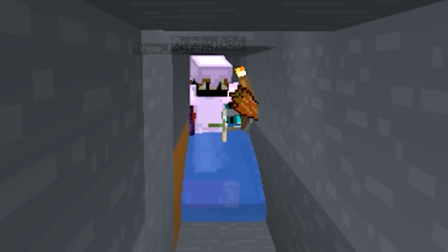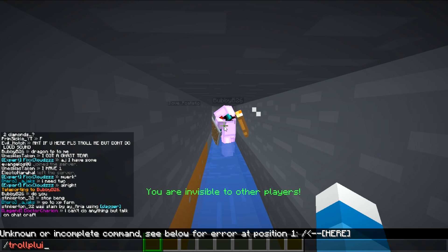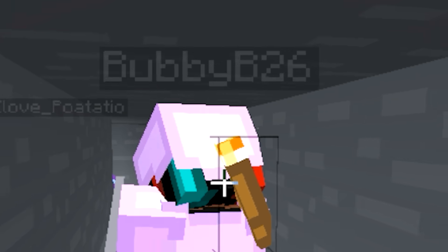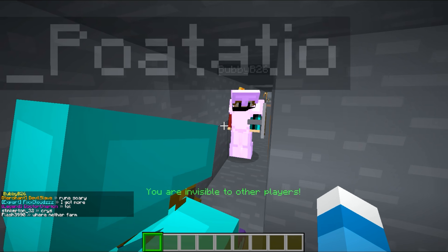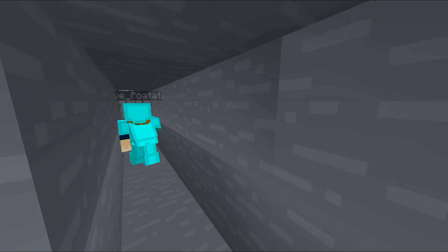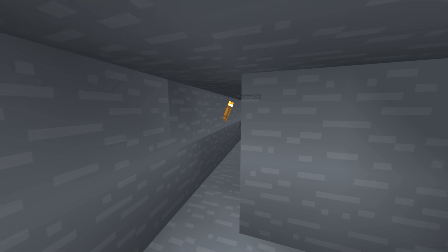We're going to let this guy do whatever he wants and TP to somebody else who's mining and see what they're thinking. Interesting people I found — they have a zombie down here. We're going to go ahead and do this to Bubby. We're going to give him a random block upon mine. Whenever this guy mines, he's going to notice something pretty interesting. I wonder how this person's going to react.